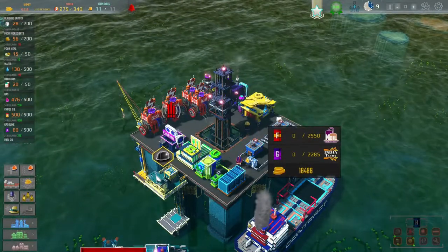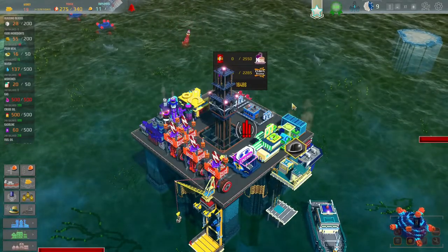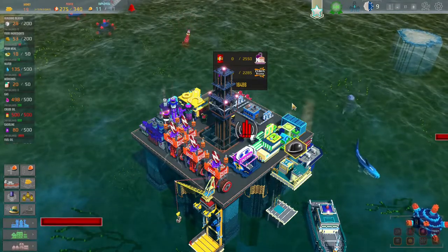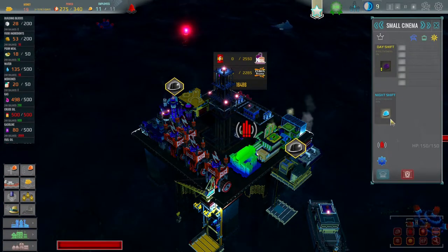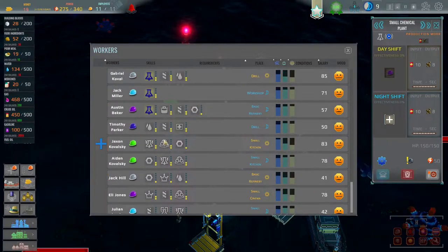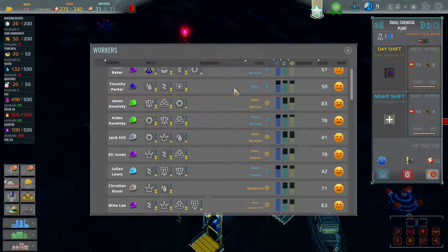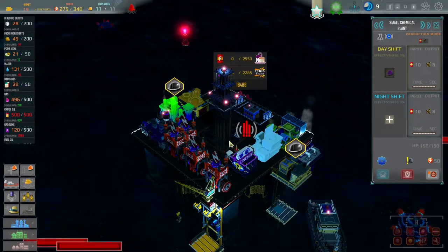All right, here we are. The way the game works is you've got different oil areas and different drill areas that you've got to complete mission-based objectives in to move on to the next one. The idea is that the more stuff you put on your oil plant, the more things you receive, and the more reputation you get, the more money you get paid. Everything needs to be micromanaged — the amount of workers on each item, the amount of money they produce. You can see all your employment status here, so you can move employees from, say, the workshop to the basic refinery.